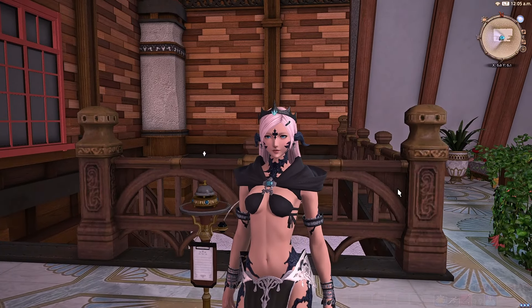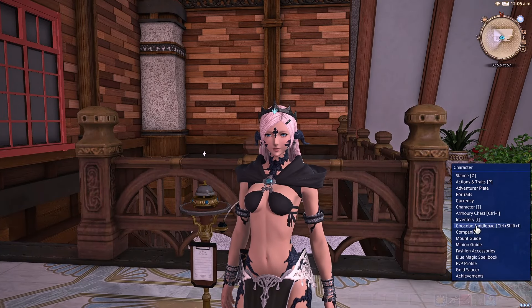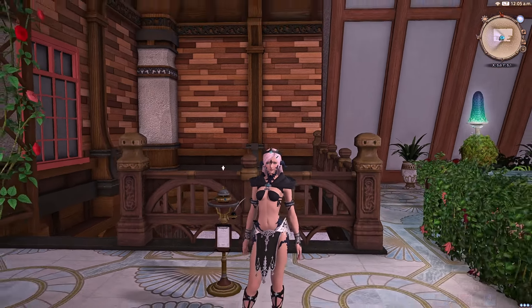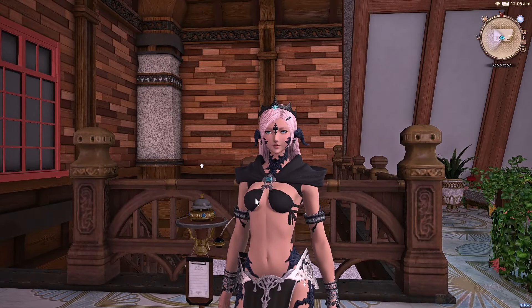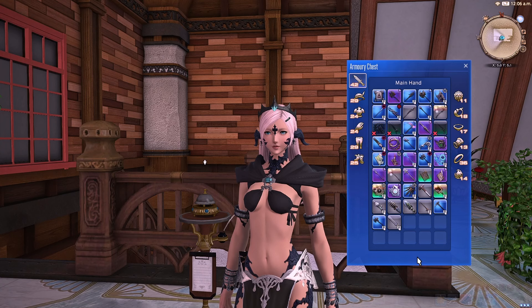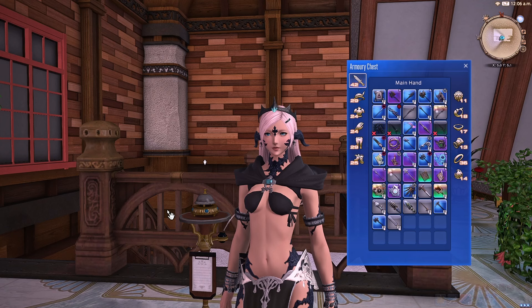That's not the only inventory you should clean out. You should also go ahead and clean out your Chocobo saddlebag. Mine's not looking too bad, but definitely take a peek at yours and maybe clean it out. Same thing with retainers — look at those inventories for your retainers, see if you've got any junk in there that you don't need. That way, if you have things you don't want to get rid of in your armory chest, like your Thyrus Nexus, you can give it to your retainer for a while.